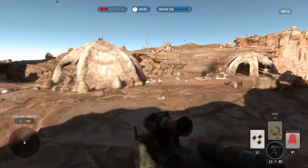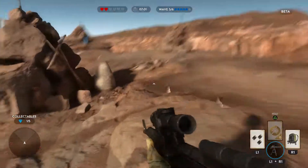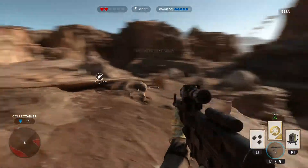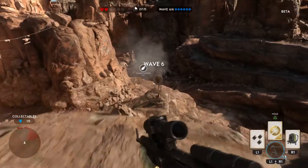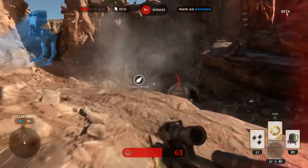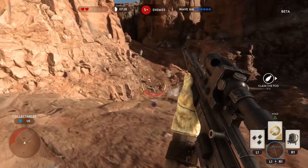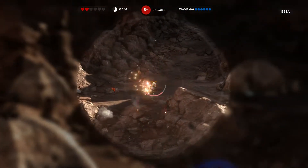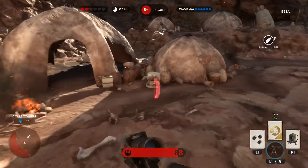Let's see if we can get to that power-up there. My triangle button — the top card — is not available, but now I have it so I was able to charge. Go ahead and try to claim this pod. That gun overheats and it puts you at a huge disadvantage, so you definitely want to get your shooting under control a little bit better than I have been doing.